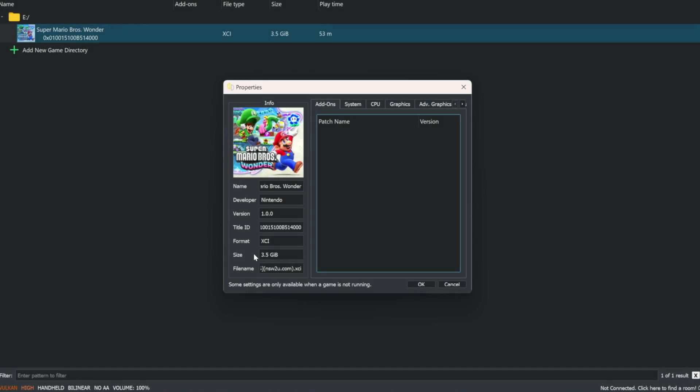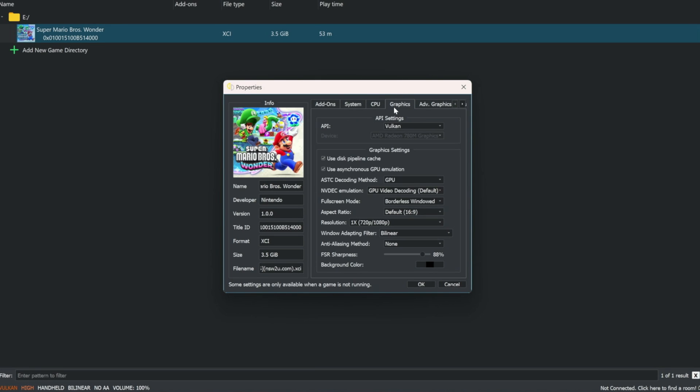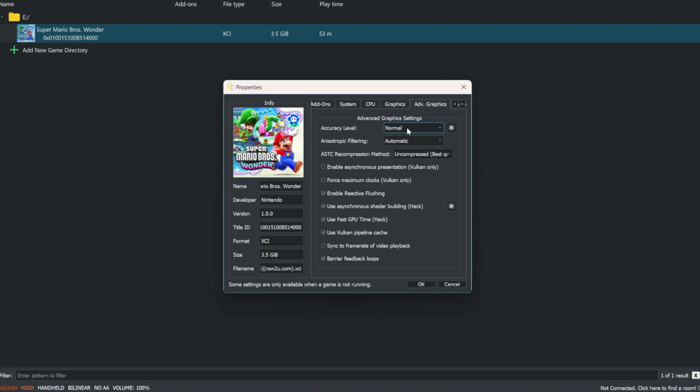To start things off, let's go into Yuzu settings. Under System, memory layout four gigabytes of DRAM default, CPU left on auto. For graphics, you can introduce FSR, upscaling, and anti-aliasing if you want, but I've just been using bilinear adaptive filtering and it's been looking pretty good. You can change that to FSR or something similar if you prefer.